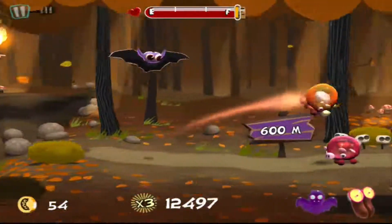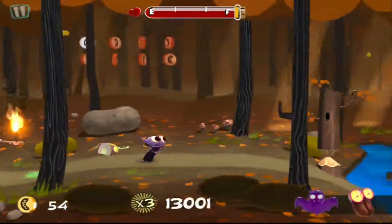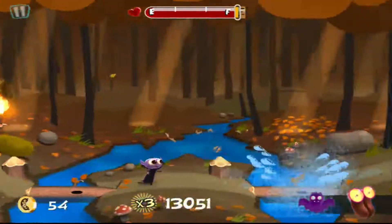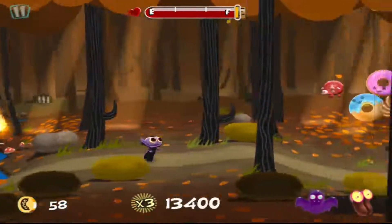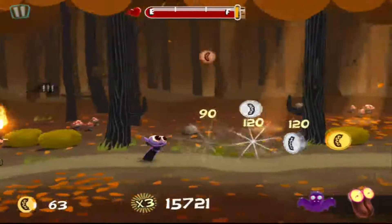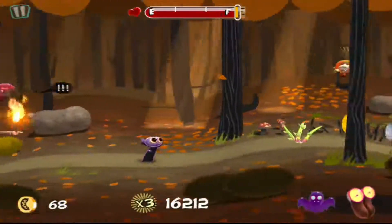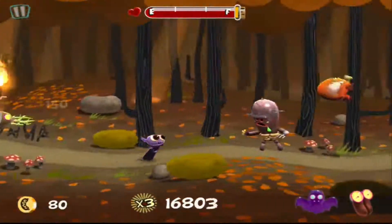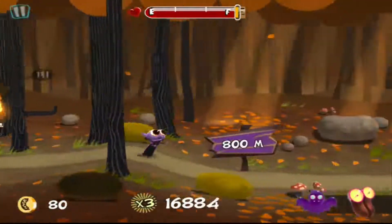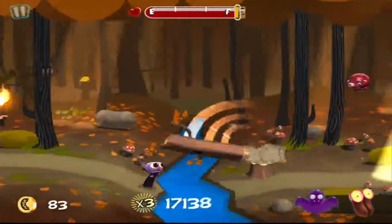That pig there, which is a different color — they call those garlic pigs. You cannot consume those because that will kill you. You have HP; you start with three. Each time you get hit by something you're not supposed to, it takes it down one. When you get to zero, you are out of HP and the mob behind you catches up with you. The controls are fairly simple: you're swiping up, swiping down, swiping left to right.